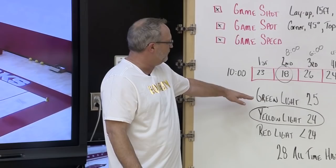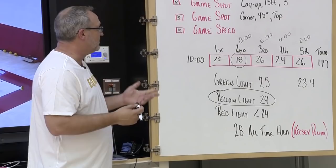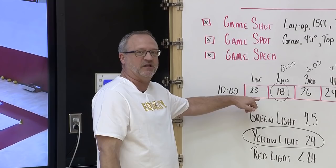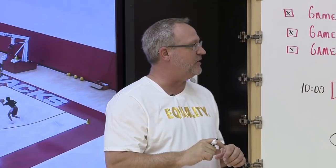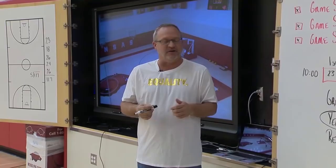25 will get you green lit, and that's a really hard thing to average over the course of five rounds. Our all-time high through an average of five is 28, by Kelsey Plum. We've had some individual scores of a perfect 32 in there as well. Anytime a kid gets a perfect 32 during the 10-minute shooting, we put block letters in their locker with the number 32 on them — very few of those have occurred over the 20 years I've been doing this drill. So: 10 minutes, every two minutes, looking for an average above 24 to be yellow lit, 25 to get your green light, 28 to be the all-time high.